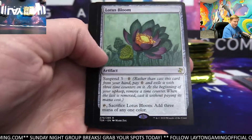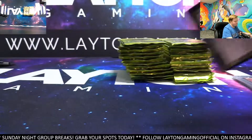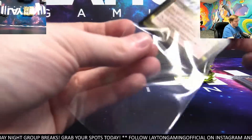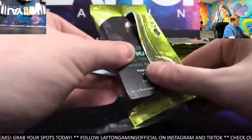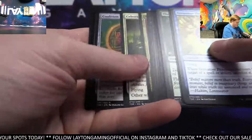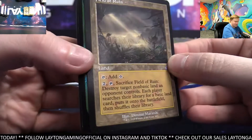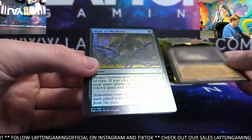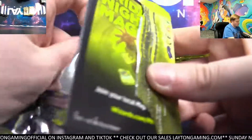Lotus Bloom, artifacts. Abrupt Decay — that's black. Two stacks to go — that's the good news, plenty left guys. We do have to heat it up a little bit here though. Coalition Relic. Field of Ruin, land spots — nice hits. Might Have Bold Krosa foil on top. Nice Field of Ruin — land.